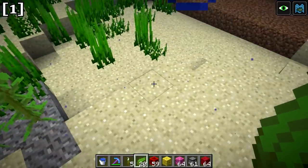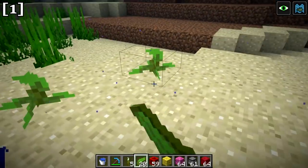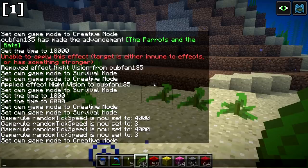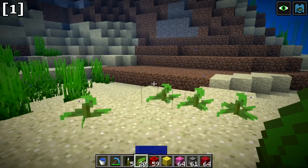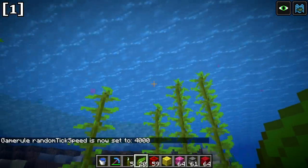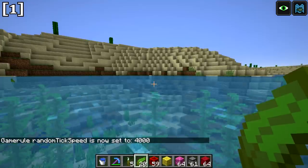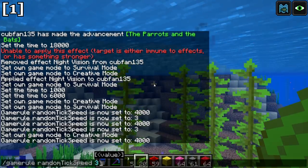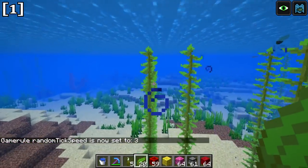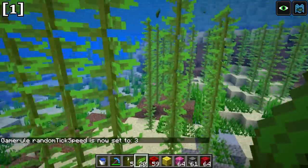You can plant kelp on any water source block and it will grow from that point. With an increased random tick speed you can see kelp grows up quickly, all the way to the water surface. Once there's no water above, it can't grow anymore. This opens up the possibility of kelp farming.